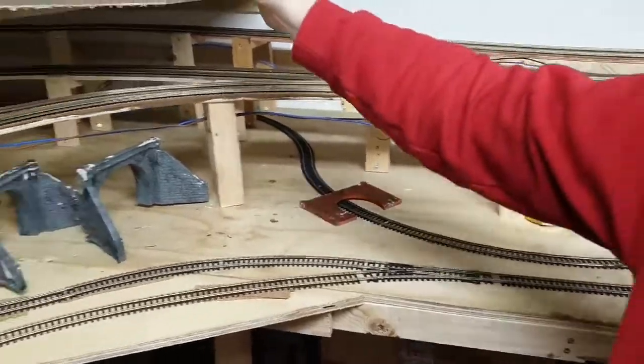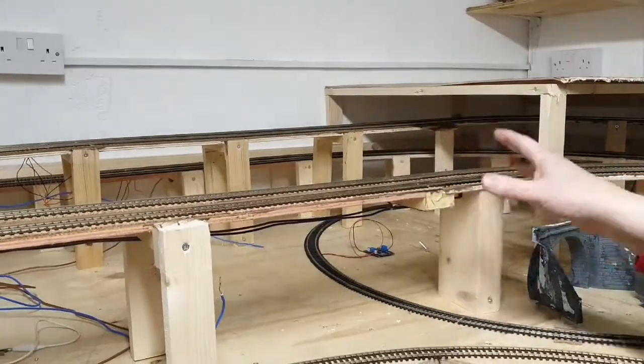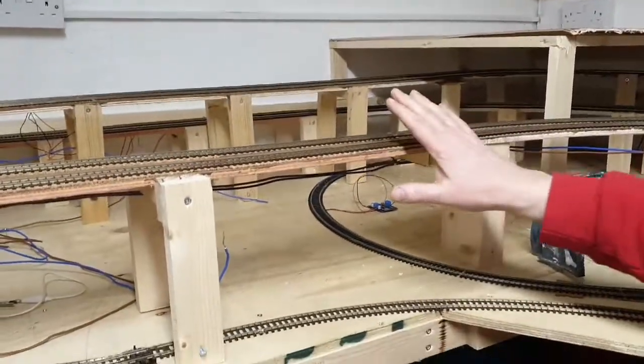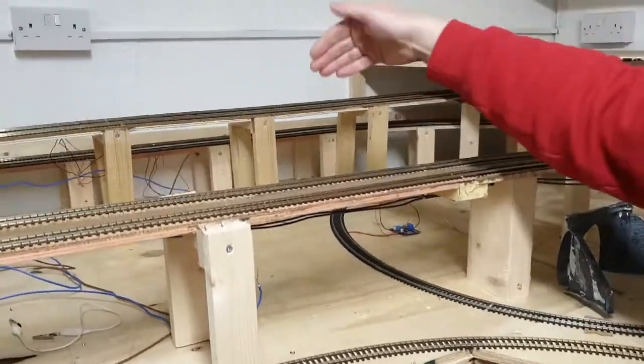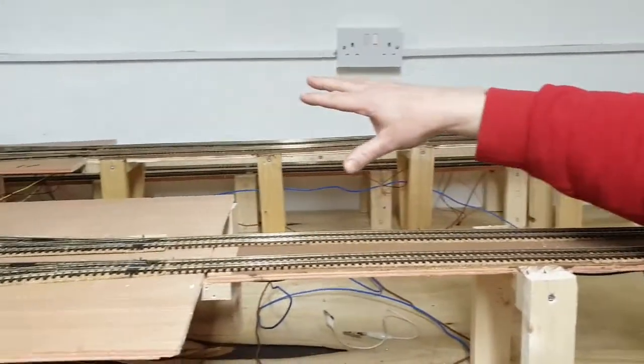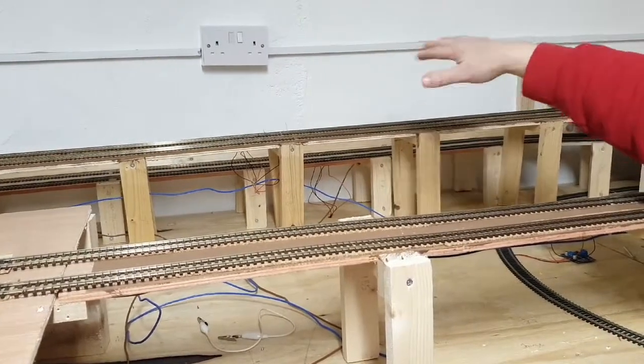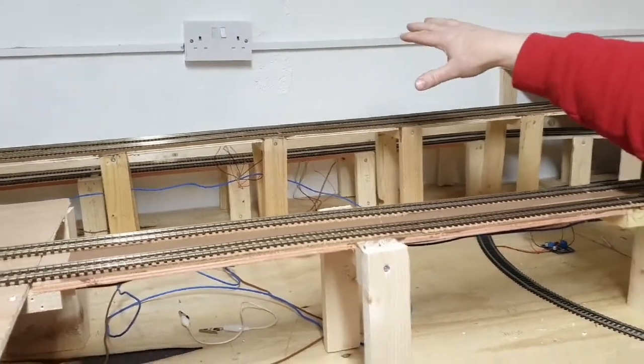The river will come down hopefully underneath here. There will be a bridge or a viaduct or something constructed here. The rear two lines will be on an embankment going around into the station. And of course the rear two lines going down to the fiddle yard won't be seen — they'll be hidden behind the scenic break.